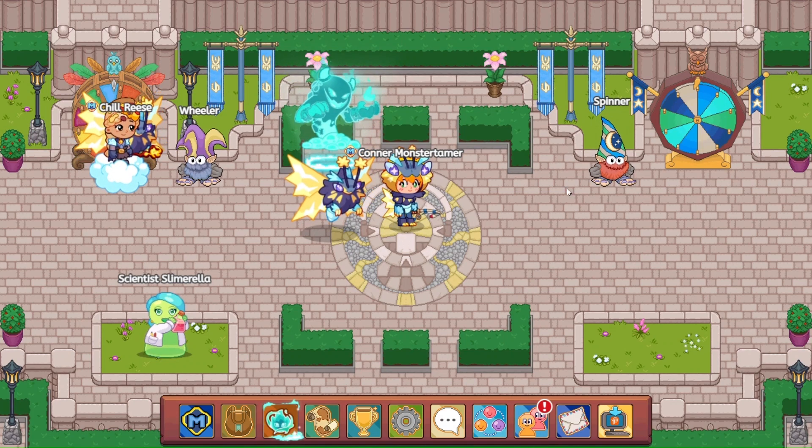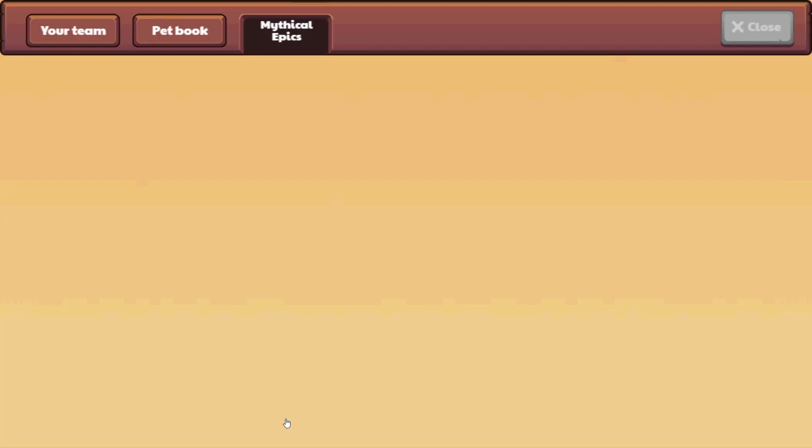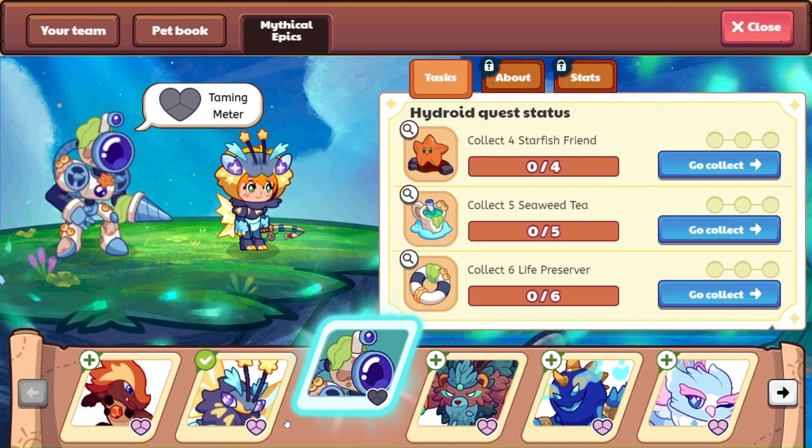Hydroid is here! Let's take a look and get started on taming Hydroid. Here we have Hydroid — look at him bouncing up with that drill hand, all of this scuba gear. We've got the two fans that will help Hydroid move around, all the barnacles and starfish growing on him.